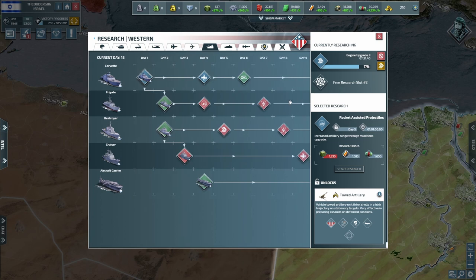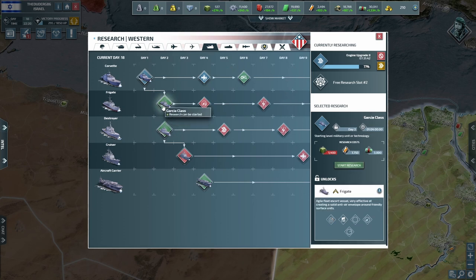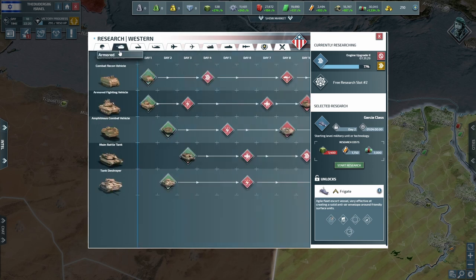We also want our boats to be good — we could get frigates, but that's not going to stop them on land. Frigates are good for AA at sea; we can set them up along the canal to protect our homelands. But I don't want to give up on Egypt, so I think what we best do is get a mobile SAM.